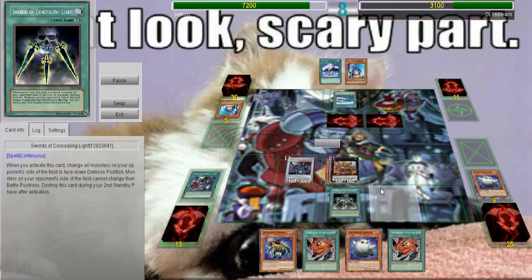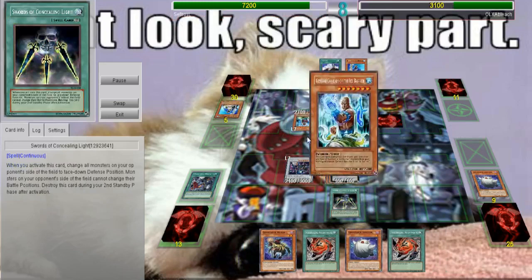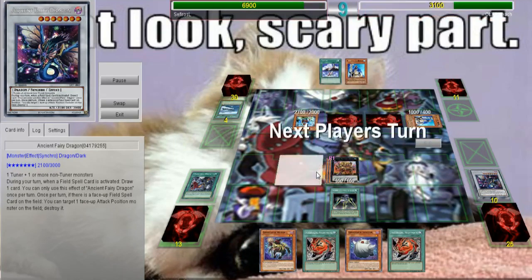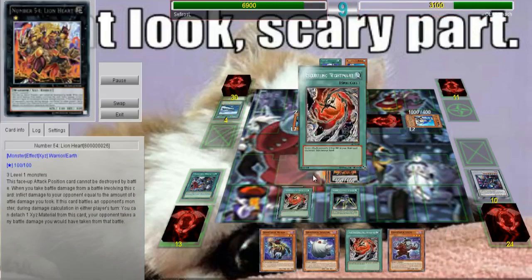This deck actually utilizes things like Swords of Concealing Light rather than Swords of Revealing Light, and Book of Clips. These help your deck so much but they bring with them quite a bit of cost and quite a bit of risk.